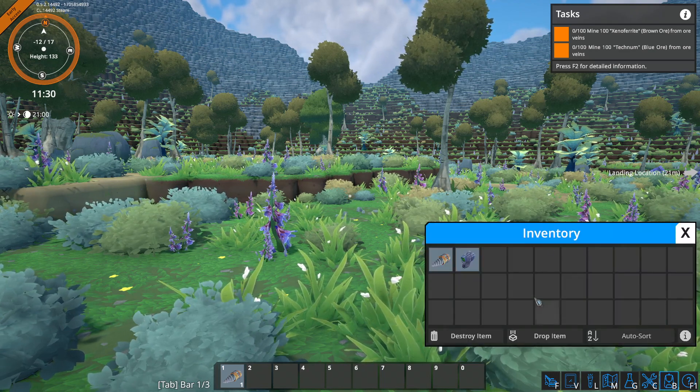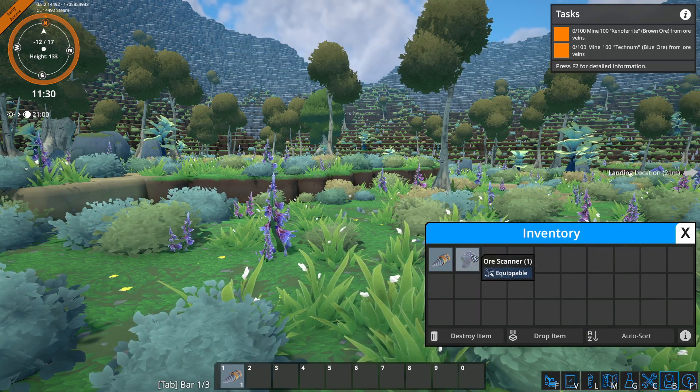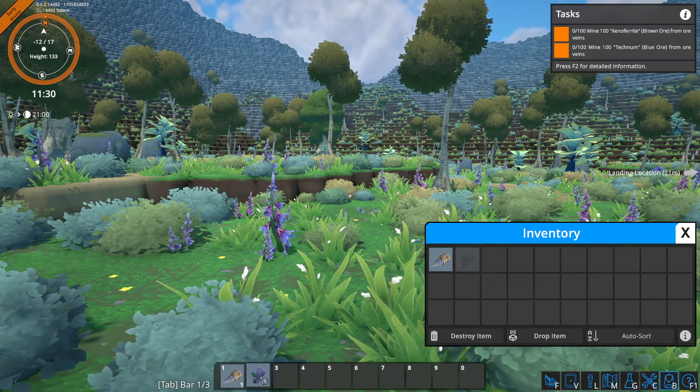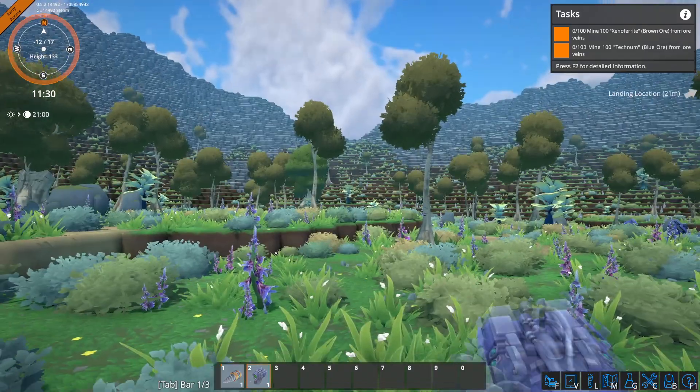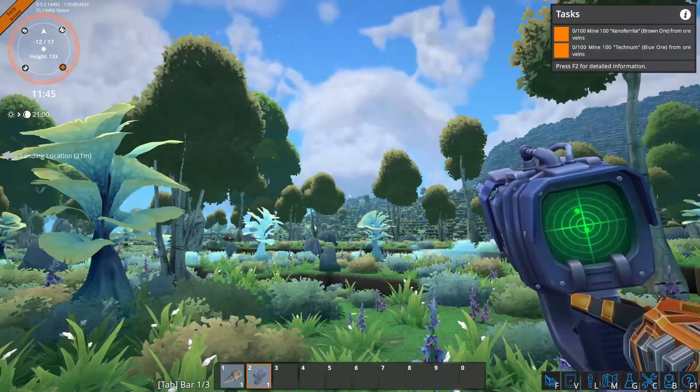Press B, and once you press B it's going to open up your inventory tab, which is right here — you can see it says B. There's the ore scanner here. You just drag it into number two, and then you can use your scroll wheel to switch between them. And there you go, you've equipped your ore scanner.